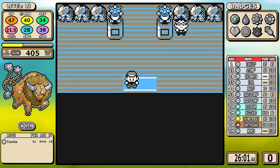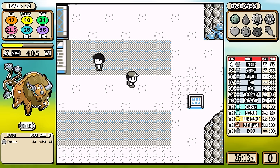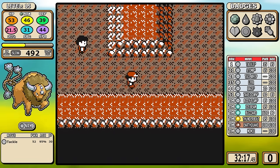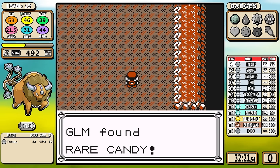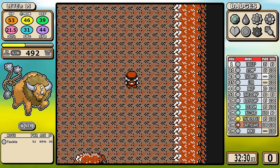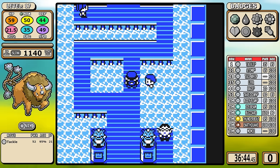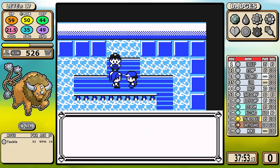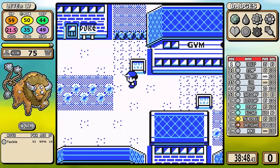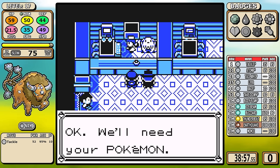Past Brock might seem like the hardest challenge is over, but remember we're stuck with only Tackle until level 21. I keep things to the bare minimum in Mt. Moon - just fight the optional Super Nerd and pick up the Rare Candy, which is very important for Tauros. In Cerulean, before I even heal, I go straight to Misty's gym to battle her two extra trainers. This is where my first inkling came in that something went wrong early - only being level 12 at Brock meant I didn't level up to 18 after the Goldeen trainer.